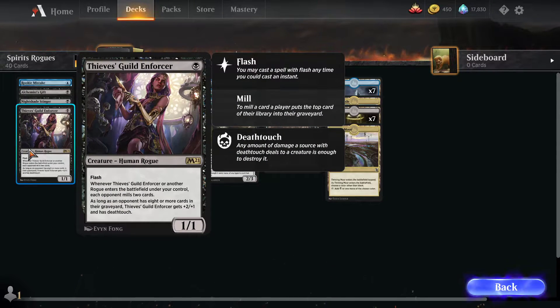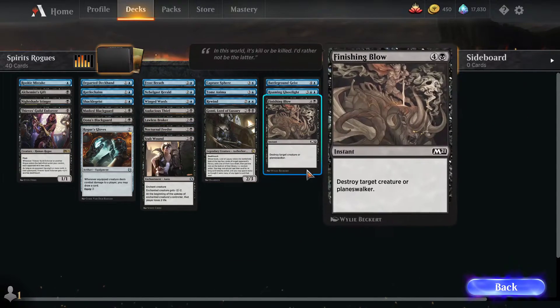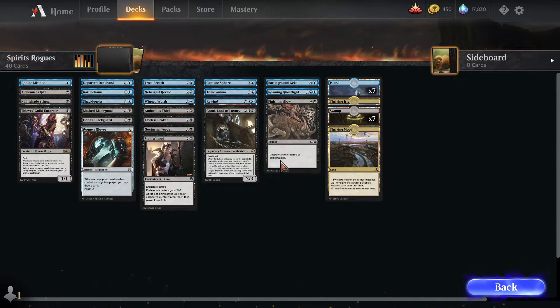And then Thieves Guild Enforcer — just a little rogue tribal rare from M21. This lets you mill your opponent two cards every time a rogue enters the battlefield under your control, and obviously half of this deck is rogues. Another thing that came in the rogues half that will actually work really well with the spirits half is Rogue's Gloves. Two mana for an equipment, and for two mana you equip it. Whenever an equipped creature deals combat damage to a player, you may draw a card. So that works really well with a lot of evasive creatures.